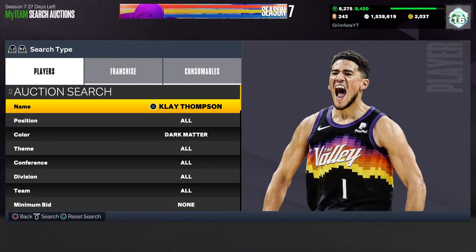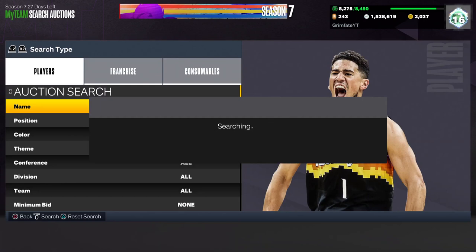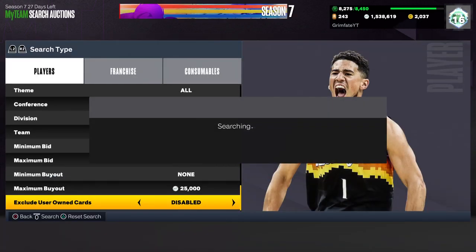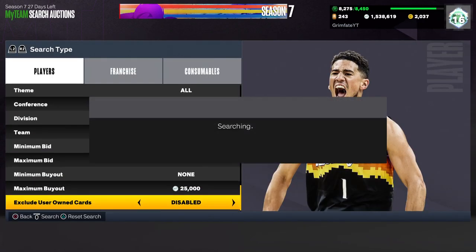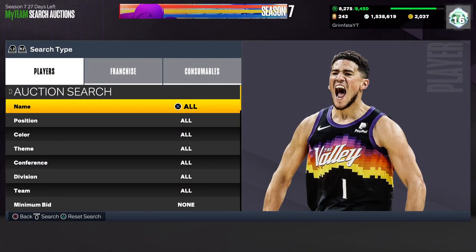With Klay Thompson dark matter at 25k max buyout, keep refreshing — any card you see here is going to be a snipe. I was able to snipe one earlier for 22k, just because people don't realize this card goes for more than the others in the set. It's a pretty solid card, so take advantage of this filter — it's been pretty hot today.